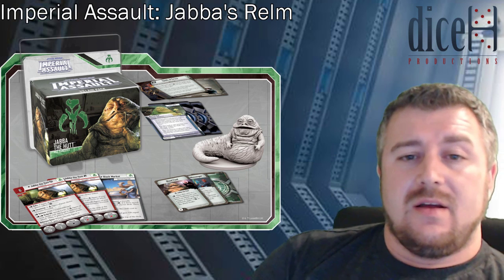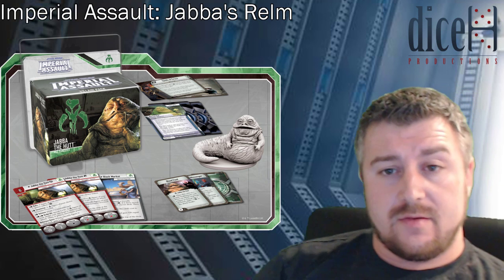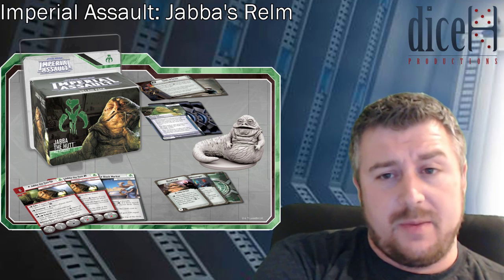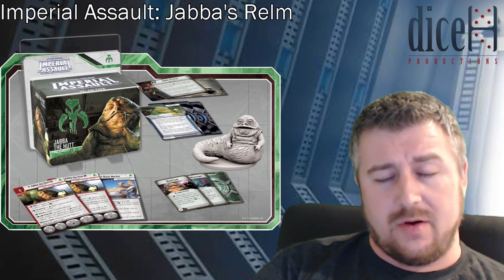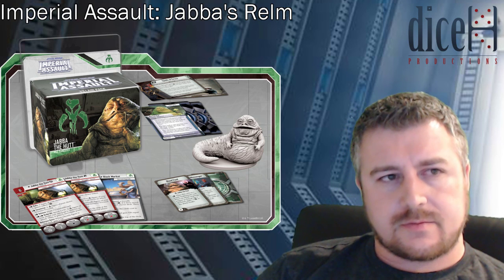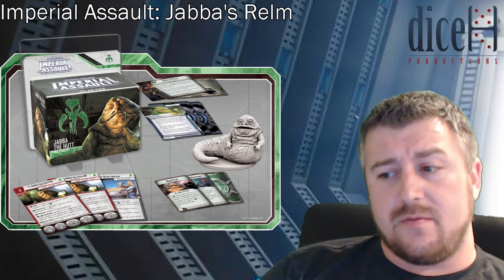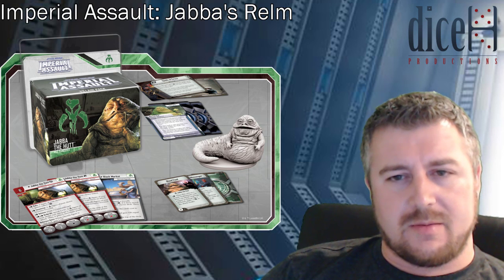I don't know if Jabba is enough to push out the Rebel care package — I still feel like you can take Jabba and Gideon together. I don't know that you necessarily need C-3PO; in fact Jabba could quite easily spend those points on something better. Maybe a Davith or something fast with speed five — just keep going that way.